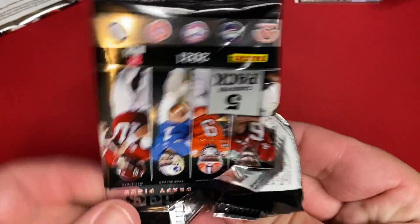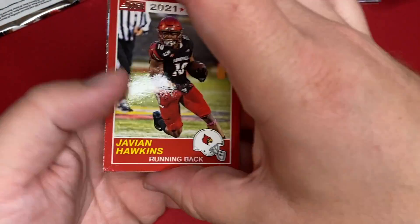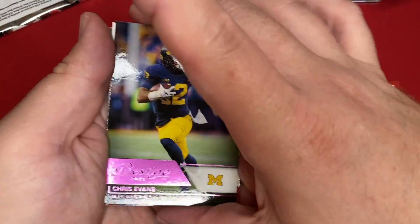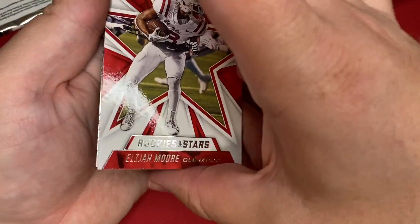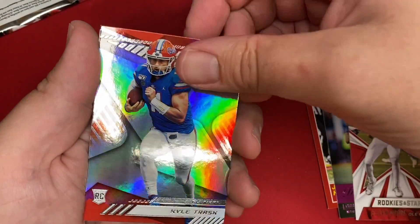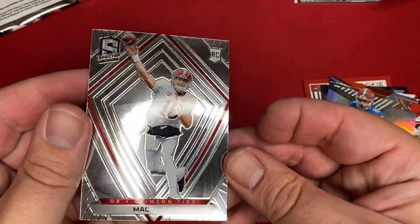I must have got lucky last time with the autos — it's not looking too good for me this time. We got two packs left. Javion Hawkins. There's Chris Evans. Elijah Moore. There's a Kyle Trask. And a Mac Jones on the Spectre Prism.